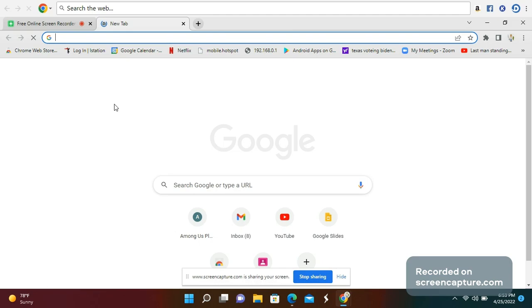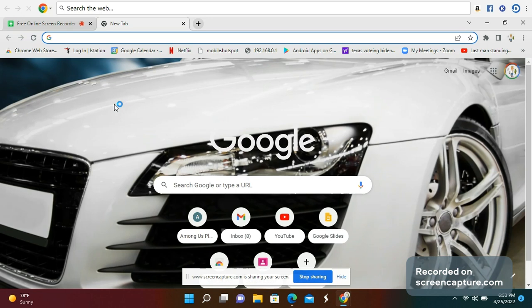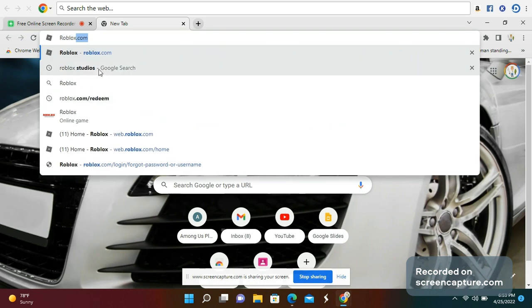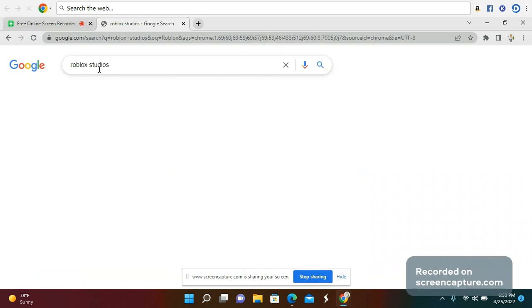What you need to do is type Roblox Studio, then press that. Right here you're gonna click Create Roblox and press that.